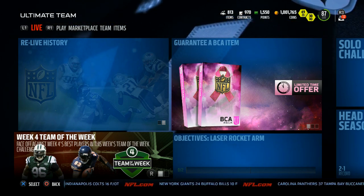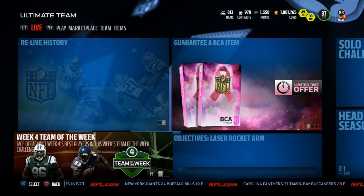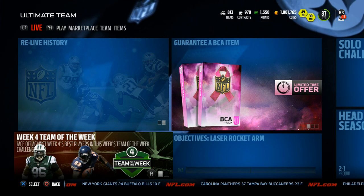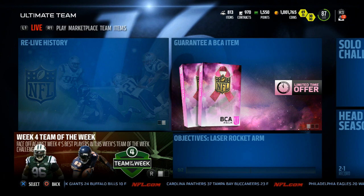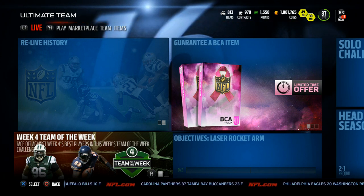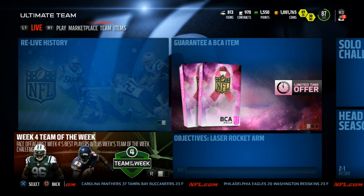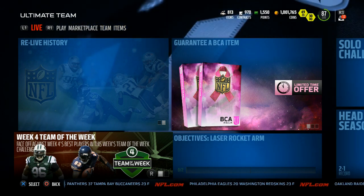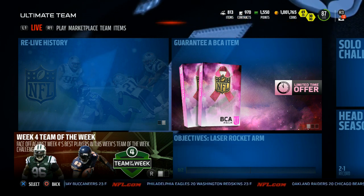What's going on everybody, this is Popular Stranger and we are back again today with another Madden 16 pack opening video. It is Monday, so we're here once again for another Team of the Week pack opening and promo coverage — week number four. We had some good performances; we got a brand new Team of the Week hero, Mohammed Wilkerson from the New York Jets, and Martellus Bennett is the limited edition Team of the Week card in packs right now.